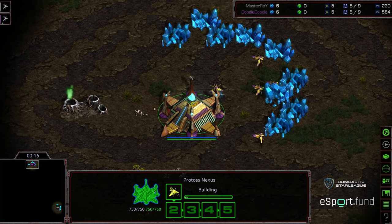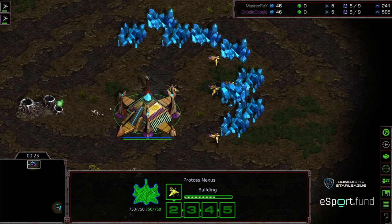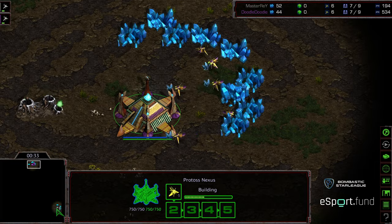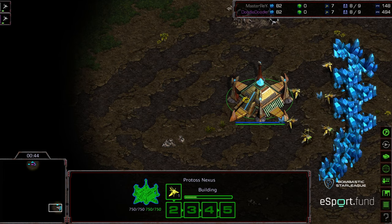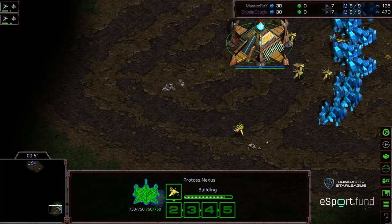Currently, Doodle taking a game and keeping himself alive. If Master Ray wins this, he will advance to the finals. If Doodle wins this, we will go to a game 5. Master Ray faltering in that last match - I really think that Doodle's ability to micro really shined in that last engagement, and also the engagement points, forcing Master Ray into his natural expansion where there was kind of that inherent funnel.